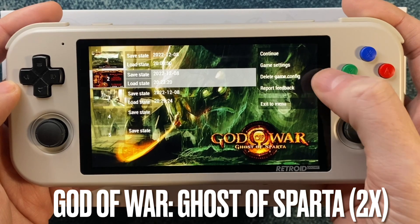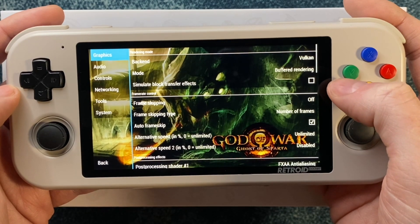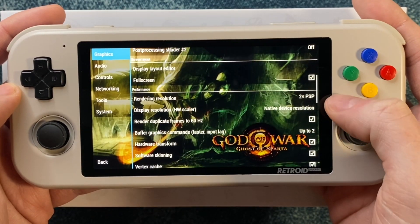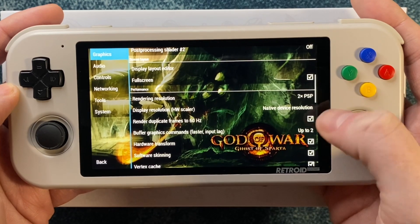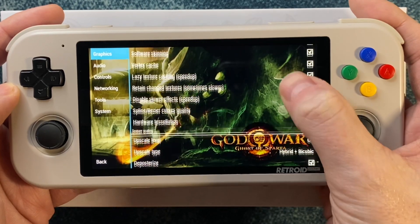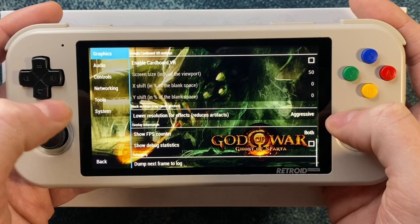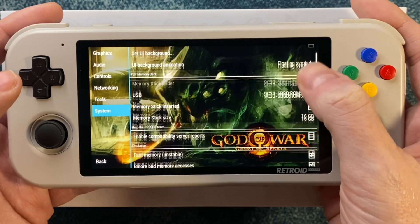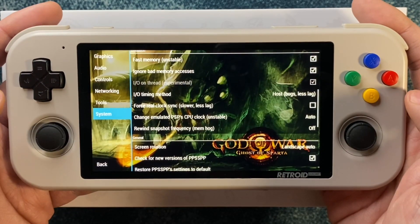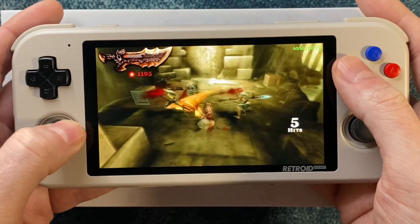Finally, let's take a look at God of War: Ghost of Sparta. In this game, you do have to make a lot of changes — including turning off simulate block transfer effects, that's the first big change. You're also going to want to set the resolution down to 2x; it's almost running full speed at 3x, but not quite. Down here, turn on these two speed up options and set the curves to low. You can still safely leave your texture filtering on, but do set this to aggressive. Over in the system tab, make sure you've got those boxes checked and change this to host. With those things out of the way, I think you'll be happy with the performance.